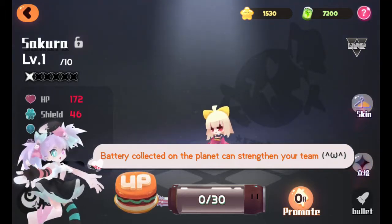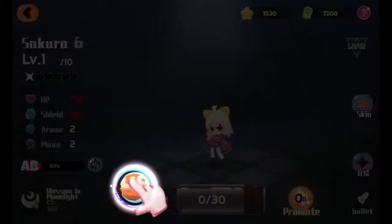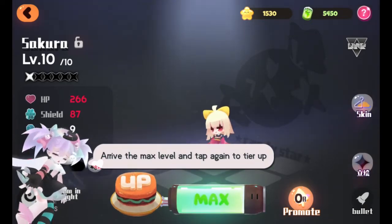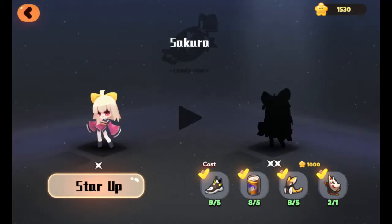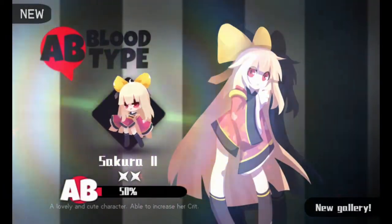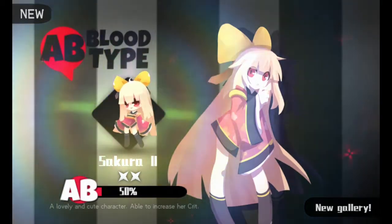All right, fair enough, we get it. 'Battery collected on the planet can strengthen your team.' Did I get one? All I did was shoot stuff. Yes, I will tap the Up button. 'Arrive at the max level and tap again to tier up.' Star up! Did that just change things - well, maybe I was already AB blood type. Star up - apparently I am 50% now.